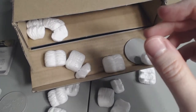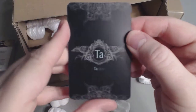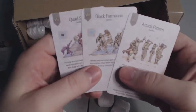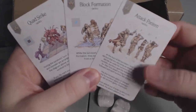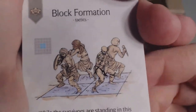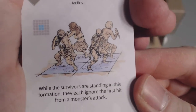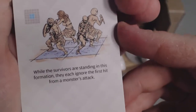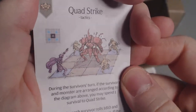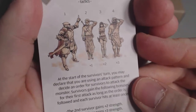These cards are new and exclusive to the expansion. They're called Tactics cards — those are not in the base game. We got Attack Pattern and Block Formation. While the survivors are standing in this formation, they each ignore the first hit from a monster's attack. So squads, Quad Strike — these are additional cards you use as a group.